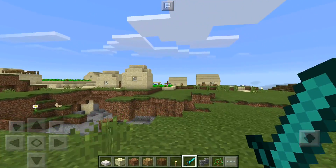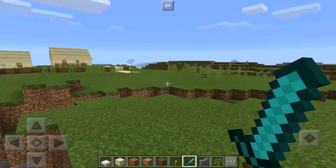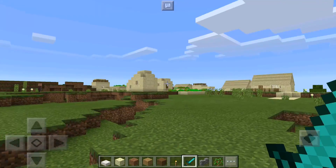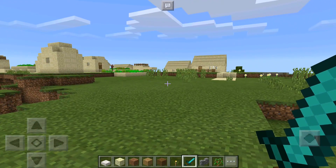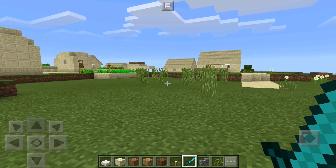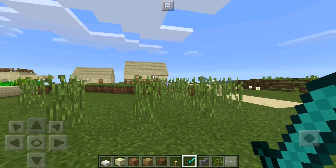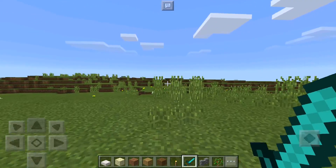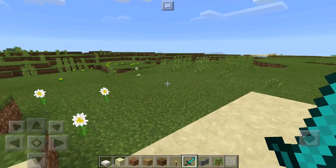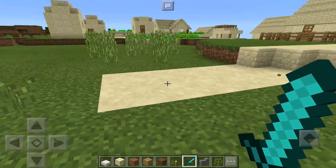We are in this beautiful world and we spawned next to a sand village, which is actually pretty rare. As soon as you import the behavior pack, there are actually three different types of colors you can get — green, a sand type, and a third one.